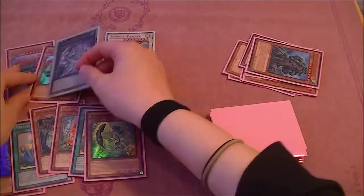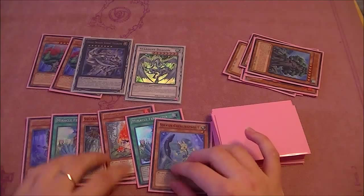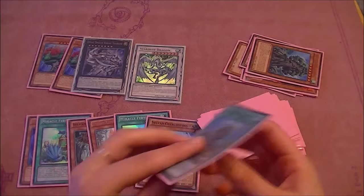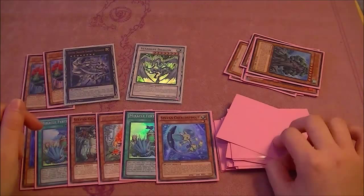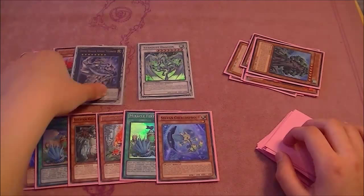As you can see, we have a really nice hand — we have two miracle fertilizers in it, we've got some normal summons. If we manage to get the charity — I don't know, oh my god, that was so lucky — well, when we get to the charity next turn apparently, because that was crazy luck, we'll probably be able to stall our board. This felgrand can protect the stardust and vice versa — they can protect each other.